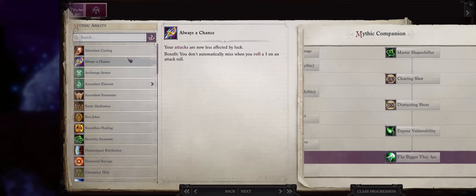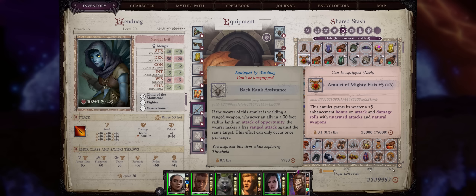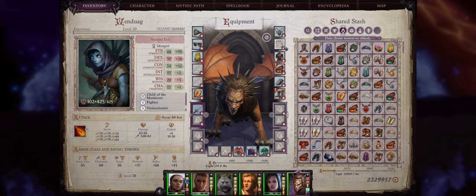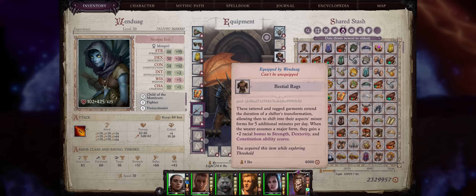Now let's get into gear for our Manticore Wendwag. For the Amulet, early on just go with ones that enhance your natural attacks. Eventually at Chapter 3+, Back Rank Assistance is by far the best for the extra attack it can give you whenever one of your allies gets an attack of opportunity — it's just once per enemy, but because of how many attacks of opportunity your melee allies can get at Chapter 3+, it's a very welcome addition, especially since we can't really perform ranged attacks of opportunity ourselves. Armor is completely useless for a shifter outside of level 1 to level 4, so just equip Wendwag with a full plate or a chain shirt. For Robes, Bestial Ranks is the best for any shifter, for the ratio boost to dexterity and also strength. For Belts, at first belts that increase dexterity, later dexterity and strength, and ultimately all of the physical scores.